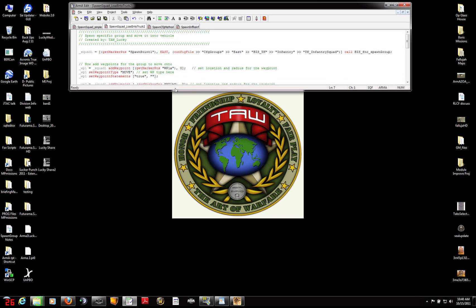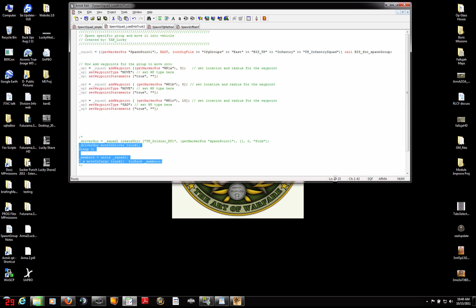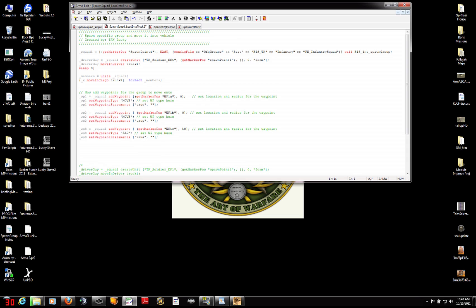Back in ArmaEdit, I'm going to look at my script and add a couple things. I already wrote the script up and had it hiding down here in a comment. There are two stages to this. The first is to create a unit — a new syntax for us — who's going to be the driver. I'll explain why we want to do that separately in a second. createUnit creates one individual unit rather than a group, by contrast with spawnGroup and the other methods we've used.